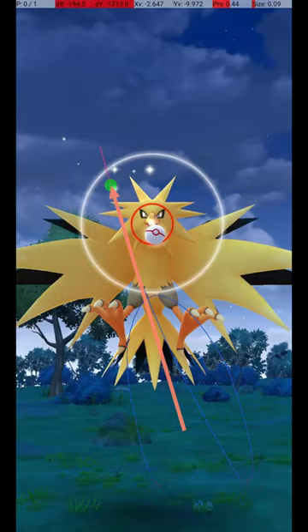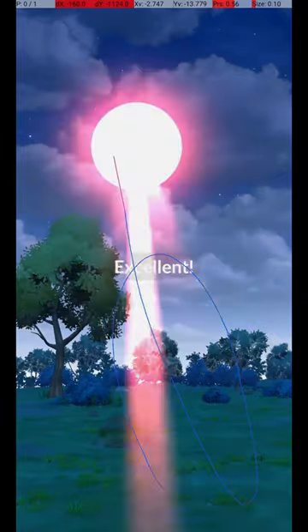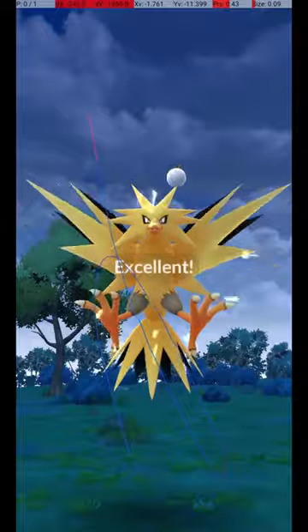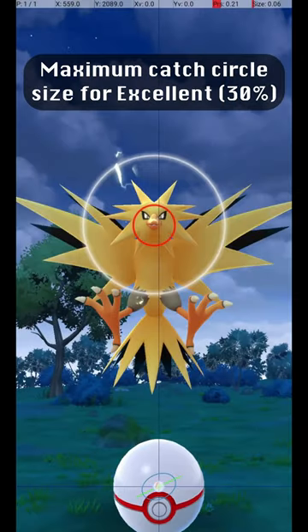The Pokémon is at a medium distance for a raid boss, and requires an assertive release speed. Here are some other examples of excellent throws. There is quite a bit of variation possible in the throw, as long as it's in the right general area. This shows the maximum circle size for an excellent throw, where the Catch Circle is 30% of the diameter of the gray circle.